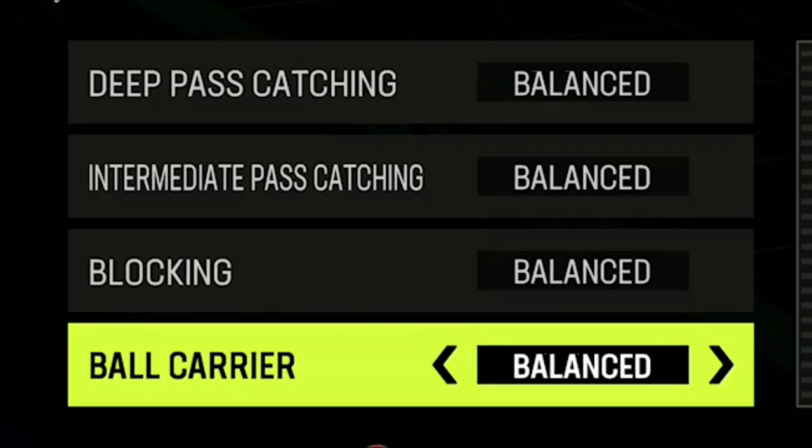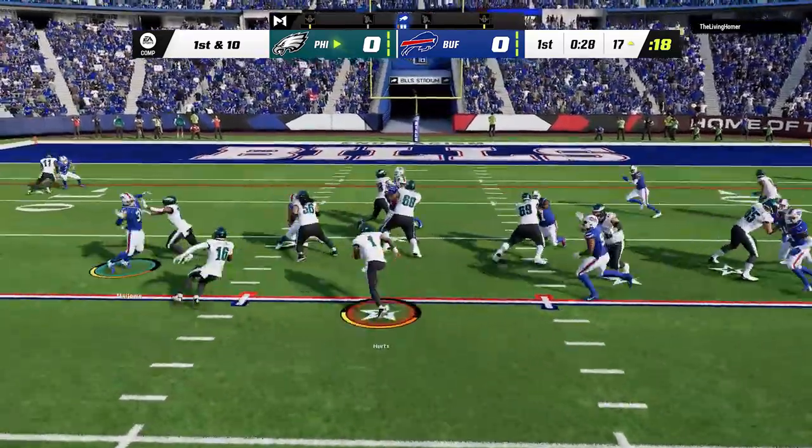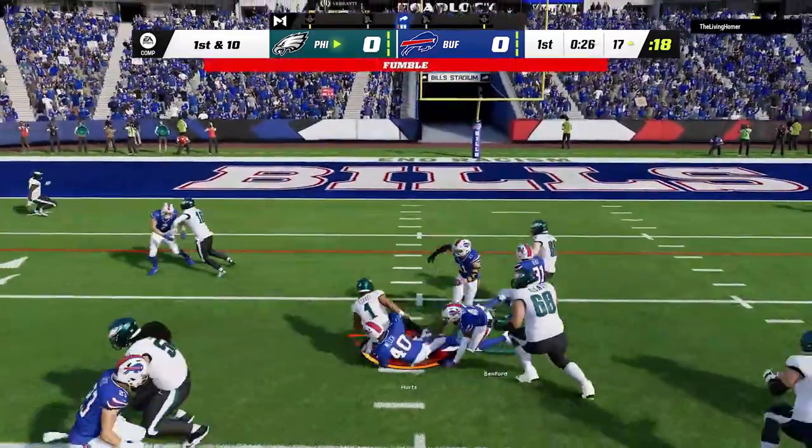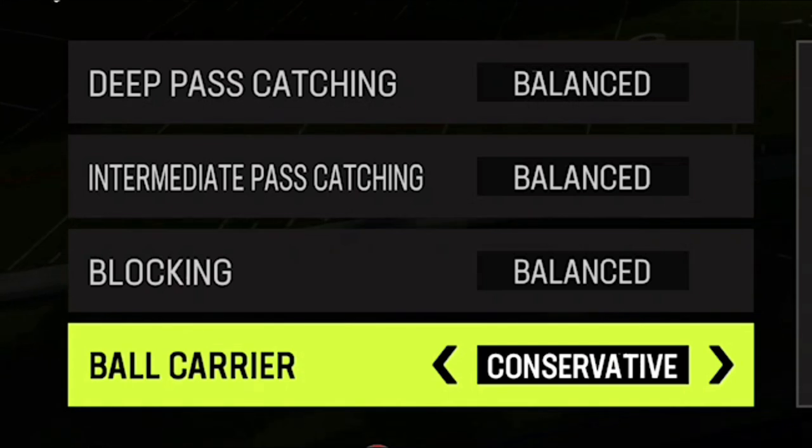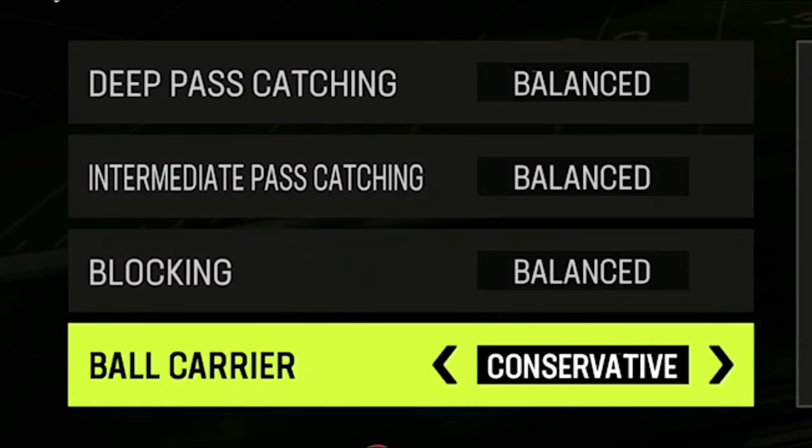I was just in a Madden Facebook group the other day and somebody was complaining about how quarterbacks always fumble when you run with them — they're designed to do that. Also, receivers and other non-running back players will typically fumble a lot if they carry the ball a lot. So if you run a lot of jet sweeps or run plays to receivers, make sure you always set your ball carrier to conservative and that will go away — you won't have fumbles anymore.